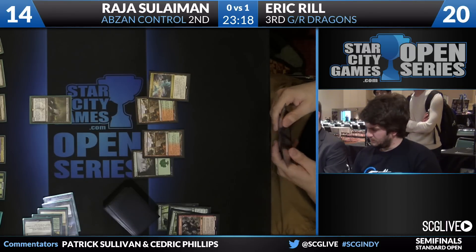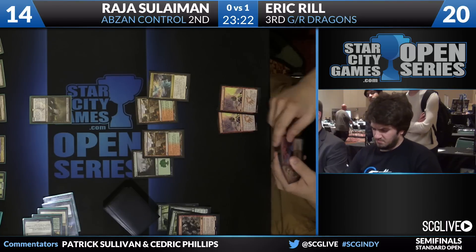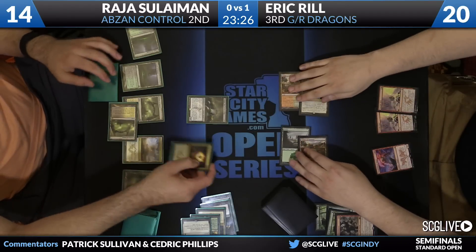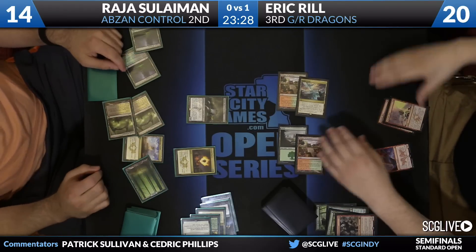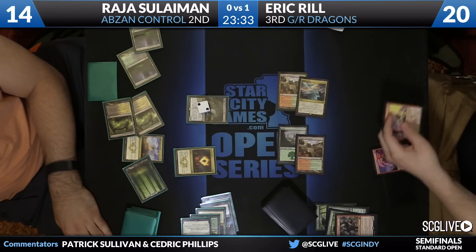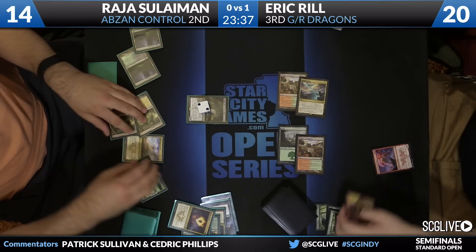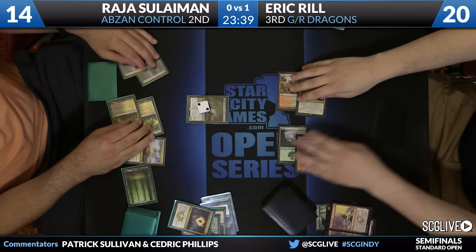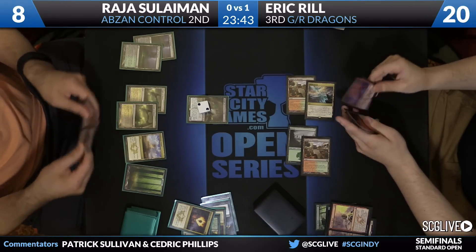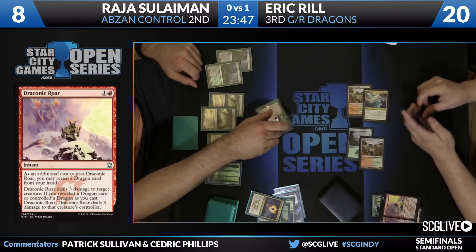There's the Haven of the Spirit Dragon. Eric finally starting to find some lands here. Draconic Roars. Show you a Thunderbreak Regent to get Tassigur off the table. He's going to play Abzan Charm to save his creature. Yikes — that's a giant beating. We're talking seven toughness — a six-seven. That's a real clock now, too. Reel did get to get in a bunch of damage there with the Draconic Roars, which is certainly nice. This element's down to eight, but there's a six-seven Tassigur on the table now.